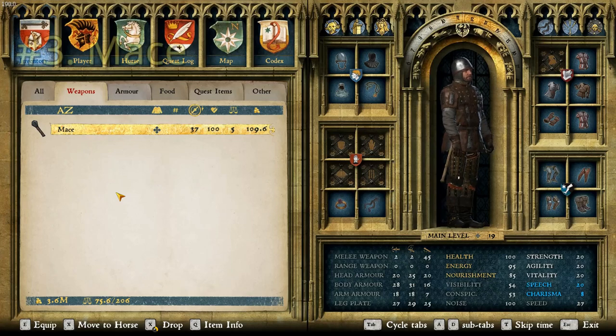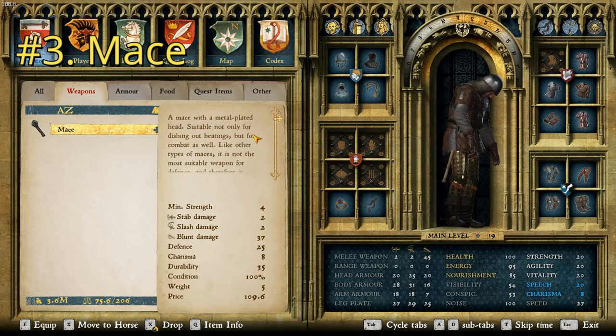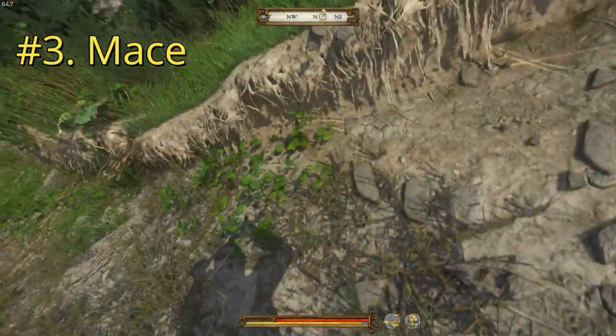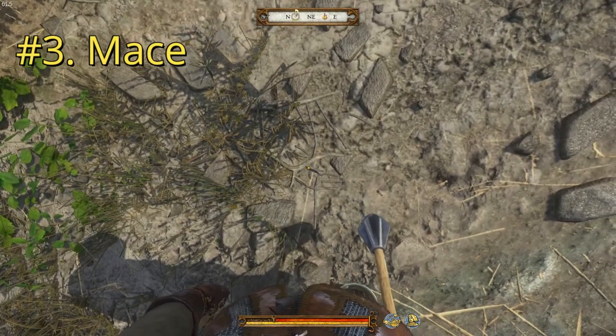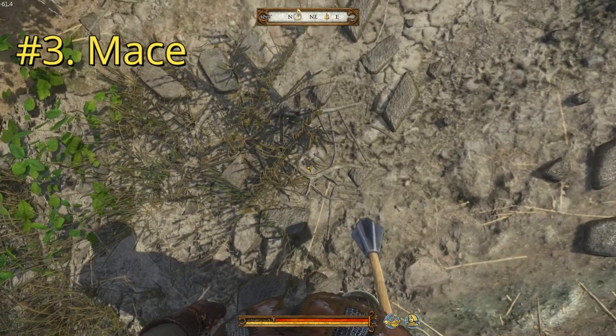For the third worst mace in the game, we have the unironically named Mace. This one has a damage of 37, putting it two points lower than the previous one, and a price point of 109.6, making it significantly cheaper. It says: a mace with a metal-plated head, suitable not only for dishing out beatings, but for combat as well. Use a shield. This one has a charisma of 8 and a durability of 35. It looks a lot like the last one, except the flanges are a bit less pointed and therefore less sharp, so not quite as good at puncturing. This is still great for beating armored opponents — as great as it can be for such a low damage.